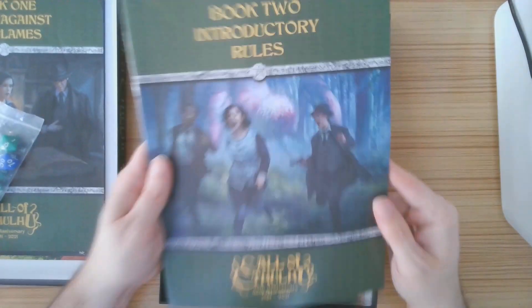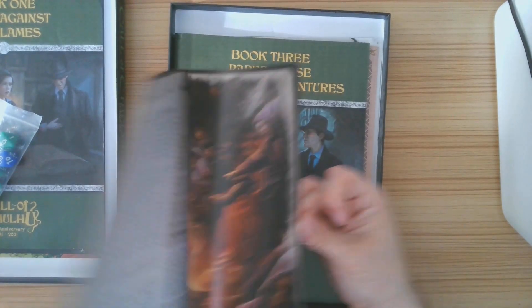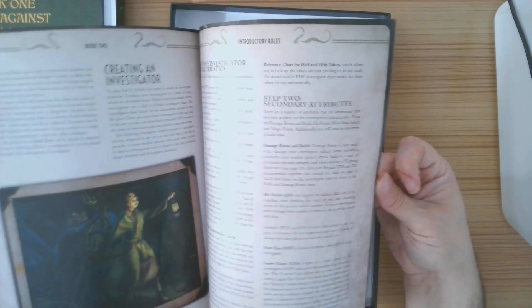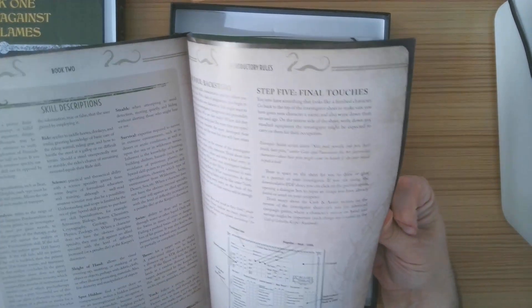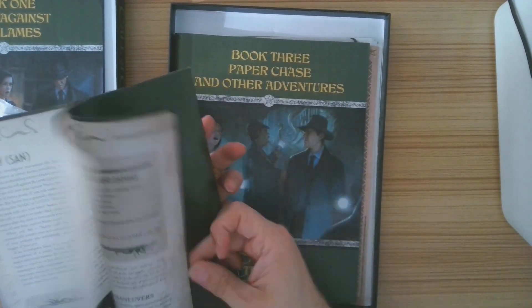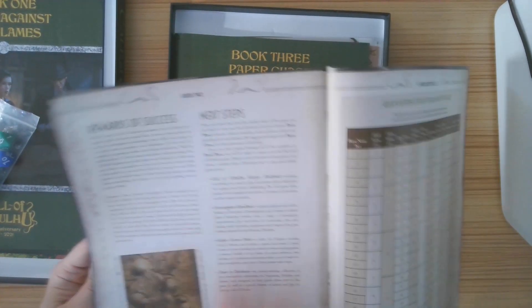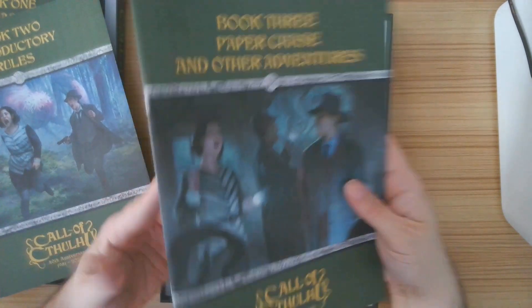So there's my adventure that teaches me the rules, lets me create a character, and I've already got the dice. I've already got my seven out of ten just with this book and the dice — I'd be happy. But now we also have introductory rules: 23 pages of basic rules of the game and more detail on character creation, skills, how to read the dice, how sanity works, how combat works. We're already bumping up a little bit. Rewards for success, where to go after. And next — Book Three: Paper Chase and other adventures.